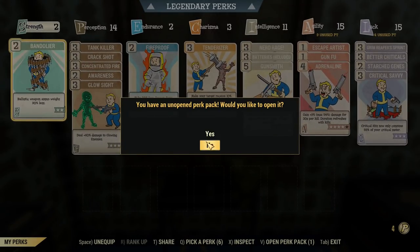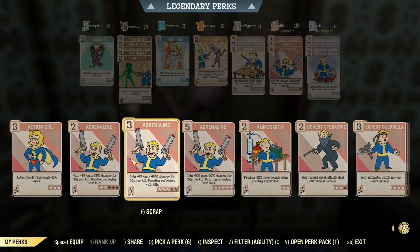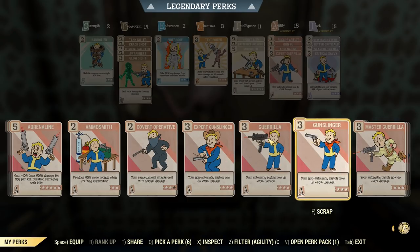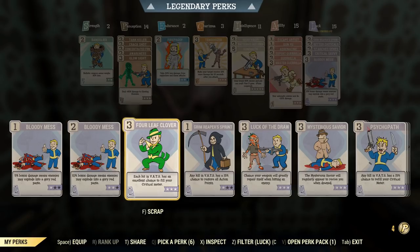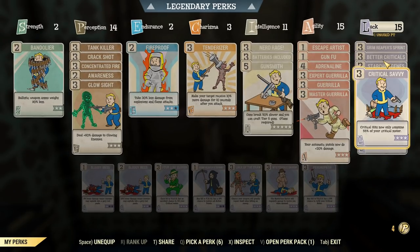So, 39 damage. We'll whack on some of these perks to hopefully make that better. No sneaky sneak is going to happen here, because that's just a big old waste of time. This thing's going to be as loud and proud as it gets, so we'll chuck on some automatic pistol perks - they're called gorilla perks. I've also got three ranks of Bloody Mess to chuck in.